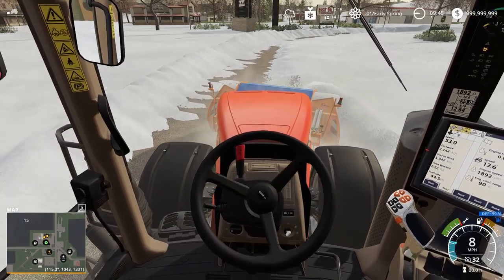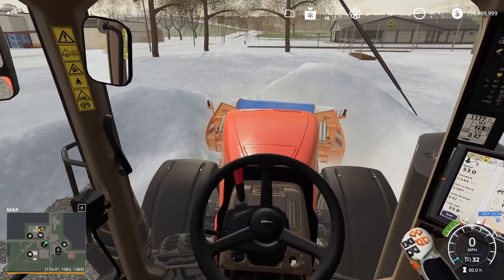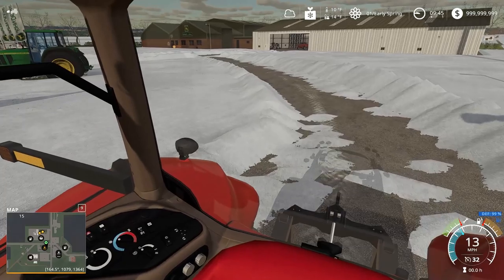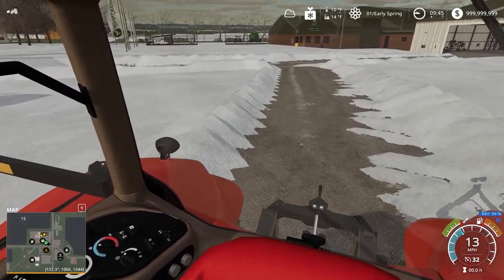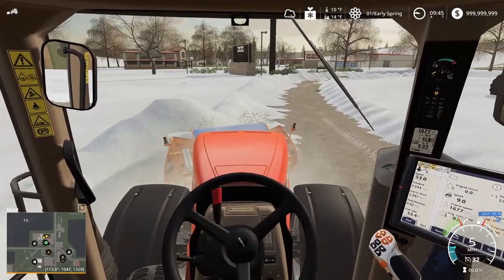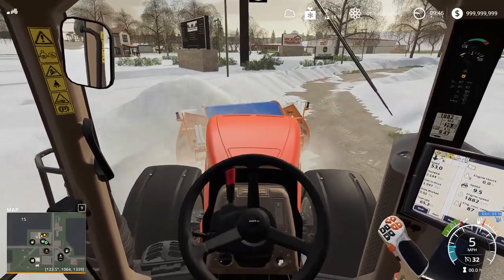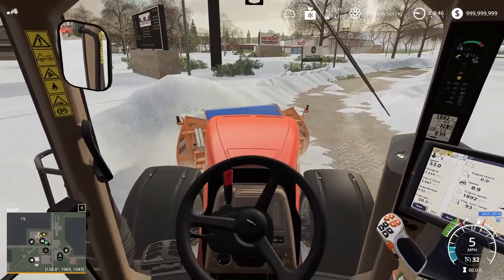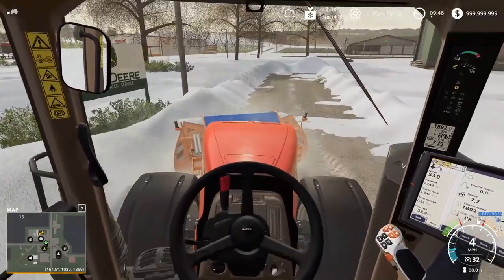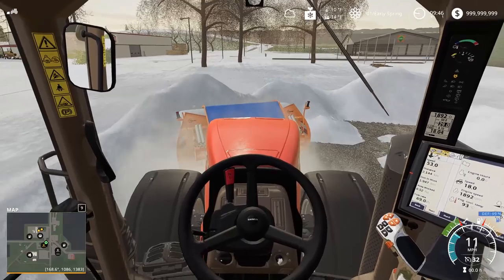I played FS17 and did a ton of plowing and snow — the mechanics on this are a ton better than FS17's snow plowing. We're all the way to the right, starting a new pass. It starts jumping on me a little bit at higher speeds. If we had a plow truck this is a ton of snow to be pushing — you'd almost want a snow blower through here. I gotta keep this under 10 miles an hour otherwise it starts jumping like crazy.